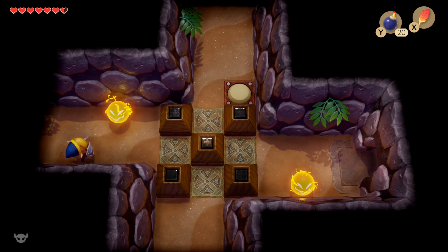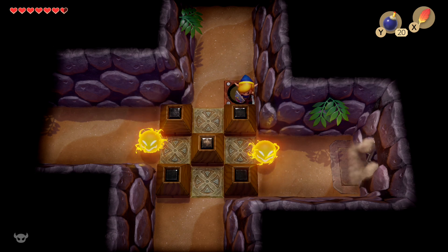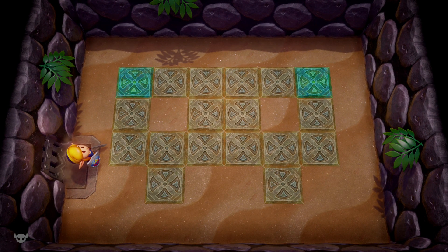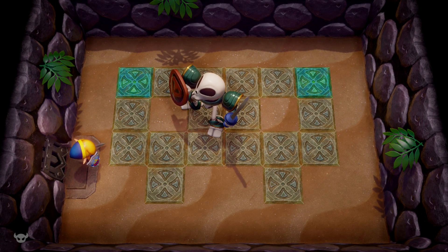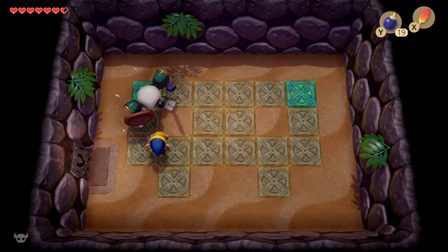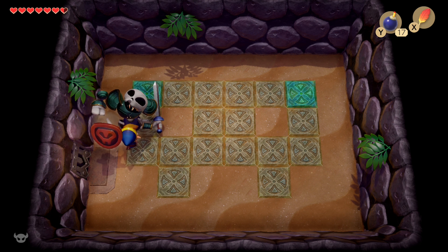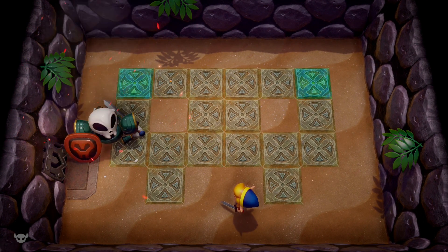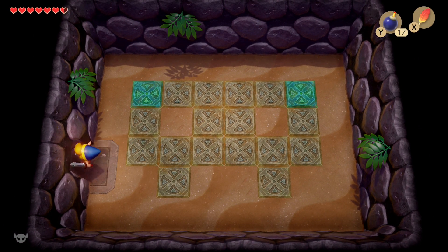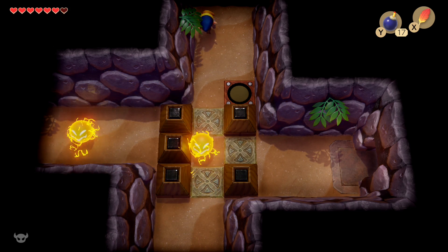Luckily the map in the Switch version will show you a shadow of a room even if you haven't visited it yet. Using the map we can see which rooms we need to go to. We're going to open this door and jump over the ball of electricity — this is already the second attempt. Same strategy as before: hold up your shield, wait until he gets ready to swing his sword, swing yours, break him into bones, plant a bomb. Now that we've defeated him for the second time, it's time to fight him for the third time.